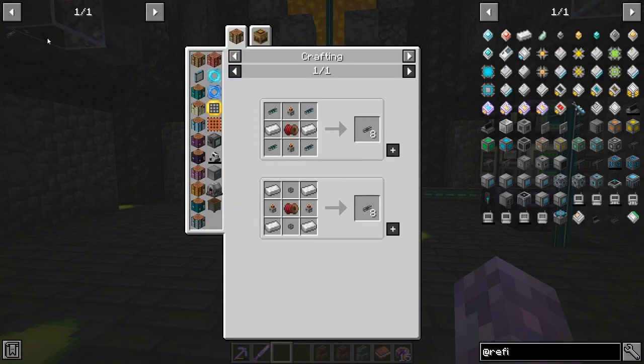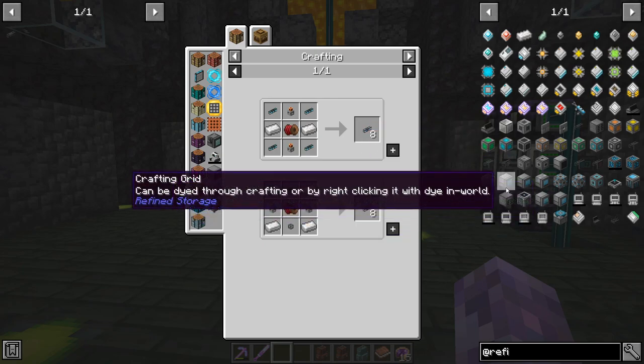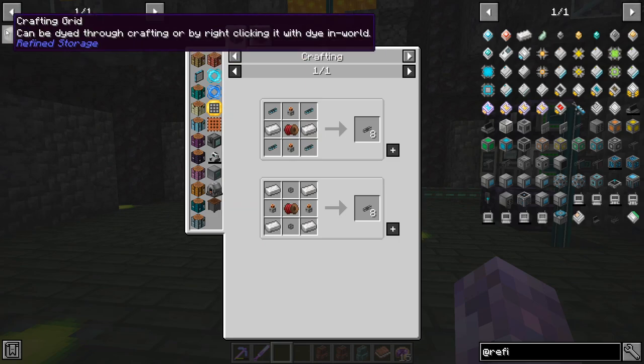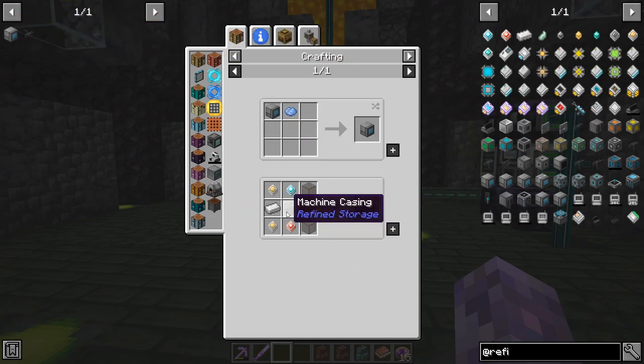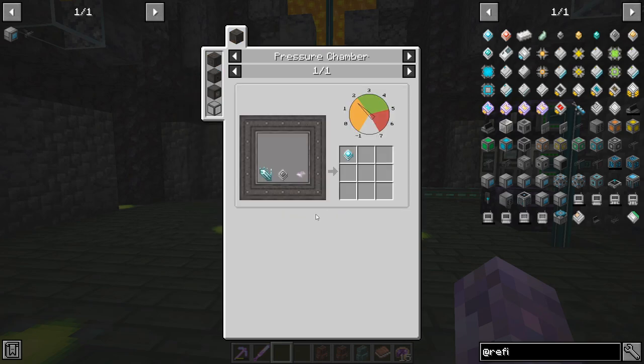Being able to make cables is going to be one of the next things we need. We also need a crafting grid, which needs a grid — lucky I made about four of these machine casings. We need some more materials for that.